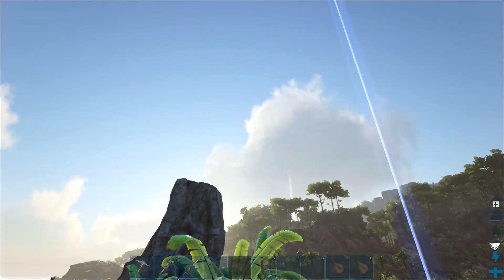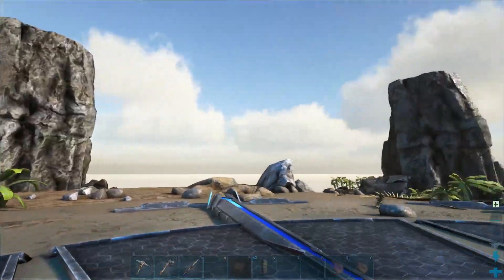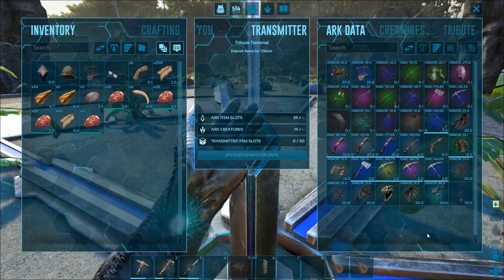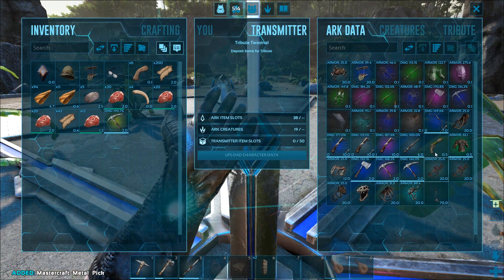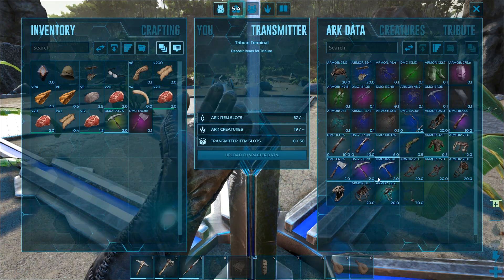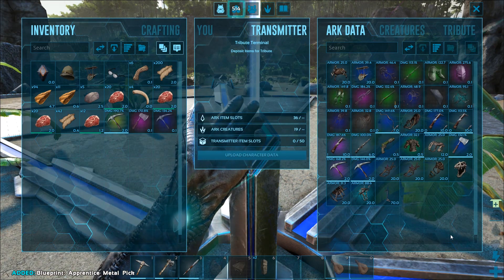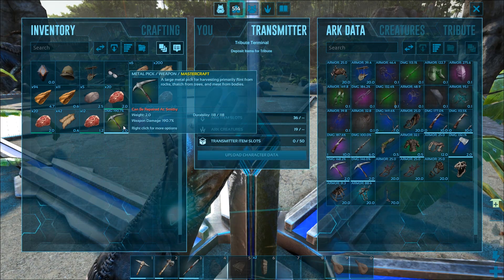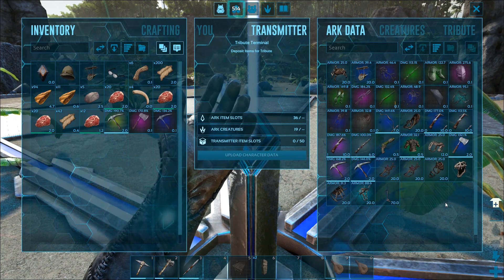Good morning ladies and gentlemen! I say morning because it is currently morning - night has just gotten away from us and we're back at the blue obelisk. Why are we back at the blue obelisk? Simply so we can start getting some of these super blueprint stuff. Our best blueprint for that is this one, and it's going to take a turn to repair, but that's okay - we're getting all set up back at base.